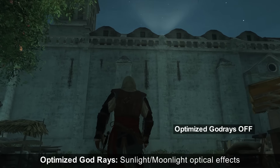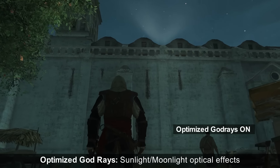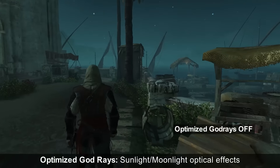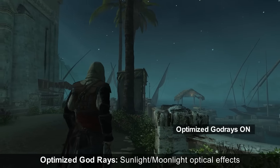We have also included NVIDIA Advanced God Rays Technology for the subtle yet realistic lighting that is cast from the sun, the moon, or other natural light sources. This is a subtle yet impactful touch to the lighting.